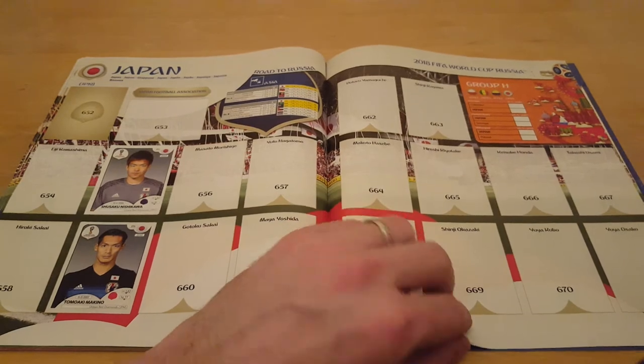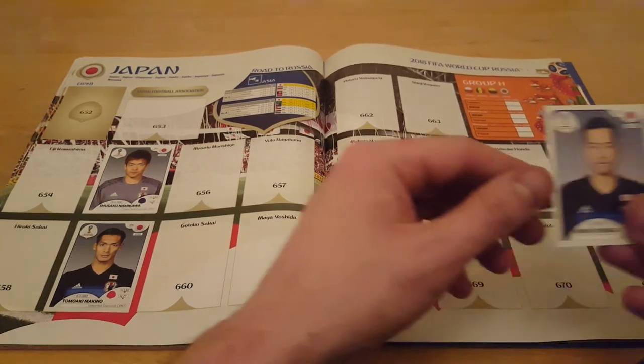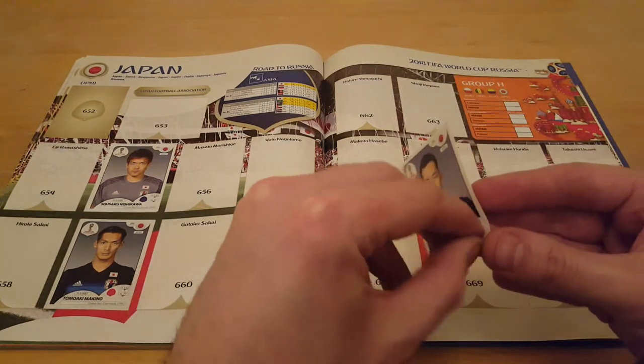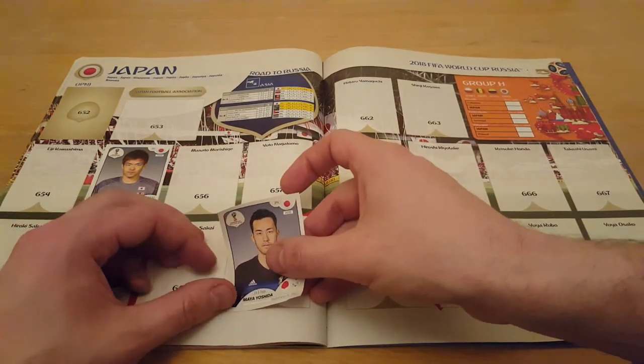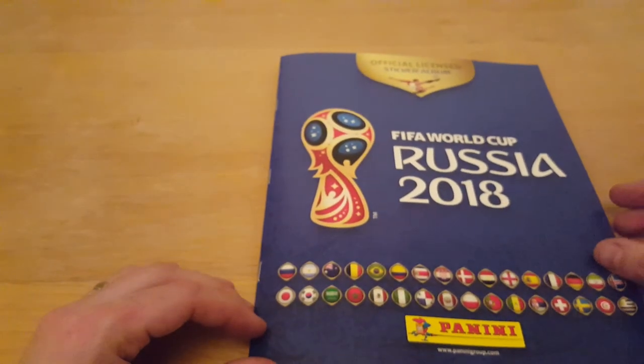And 661 — Maya Yoshida, our Southampton, our Saints centre half. That completes the stickers for the day. So there we have it. Thank you for watching, and hopefully I have some more stickers to open soon.